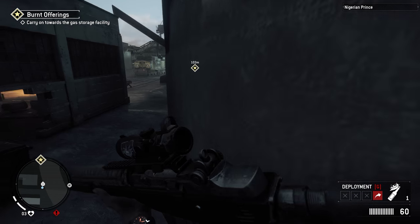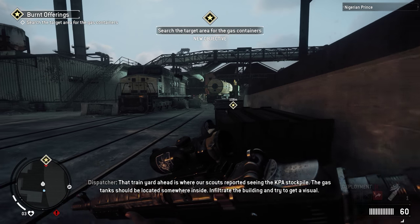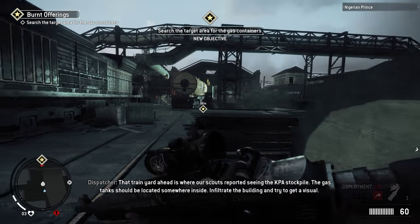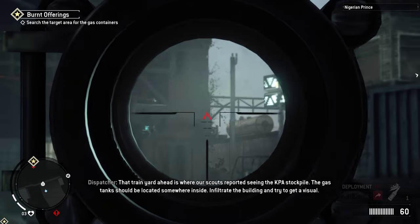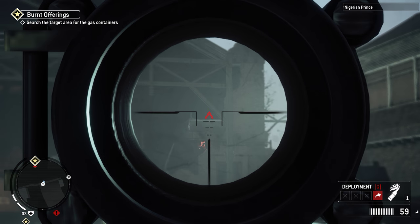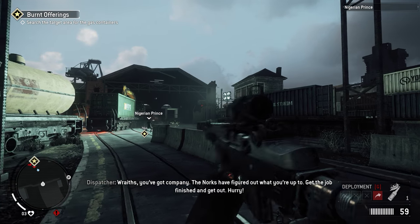I like the light parkour system in this game. Yeah, I like the mantling — the mantling system means there are all these walls that you can actually climb. The gas tank should be located somewhere inside; infiltrate the building and try to get a visual. There are a billion turrets — look out for the turrets, they will shoot you.